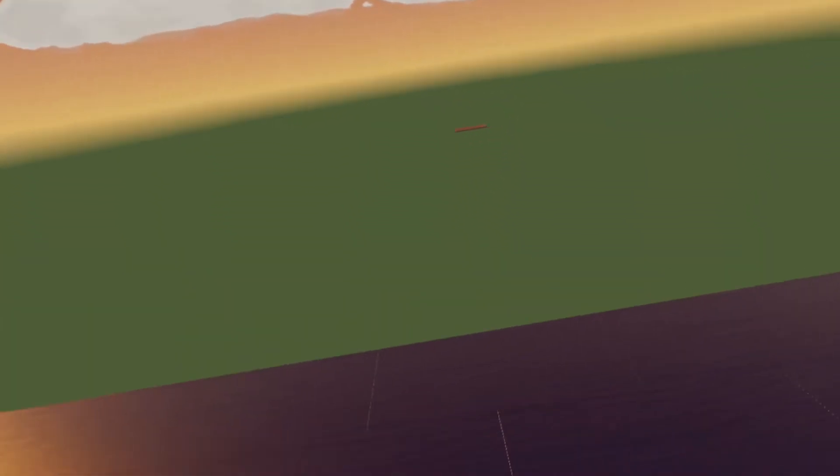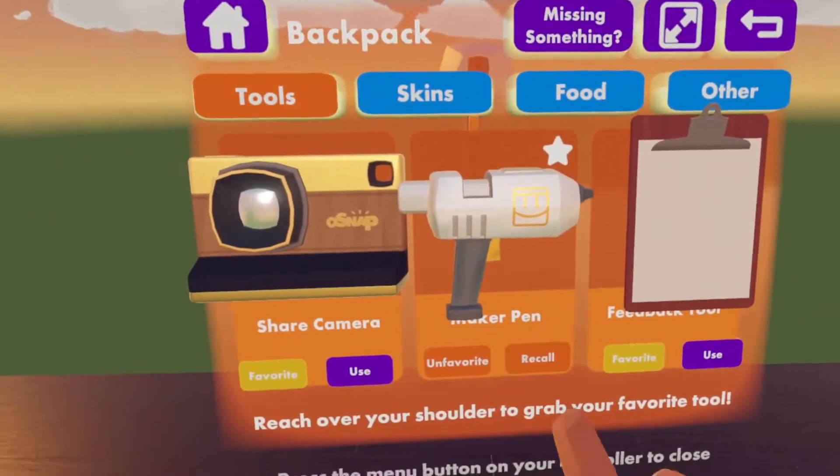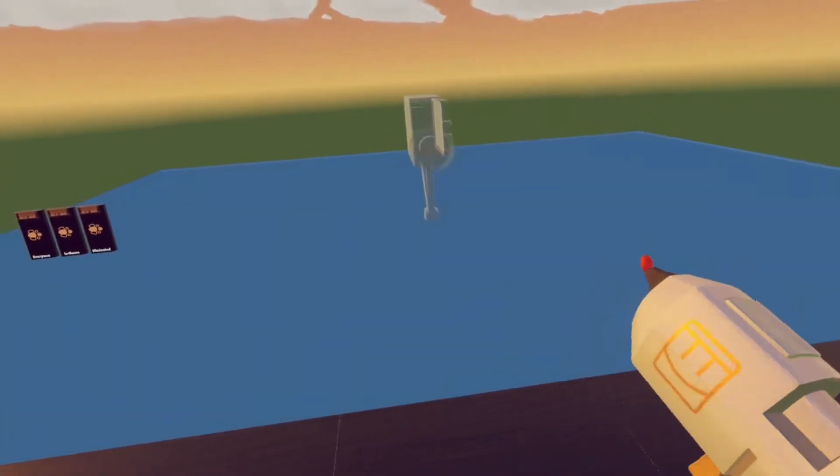First of all you will need your maker pen. Go on your backpack and press on use to spawn the maker pen and then just grab it. Or if you have it on favorite you can just pull it from the back.